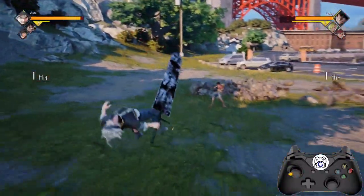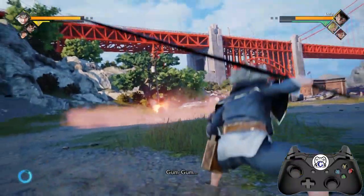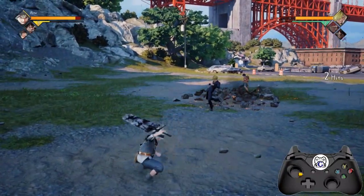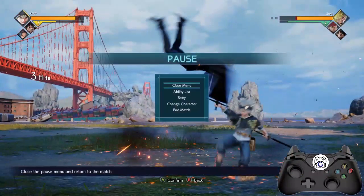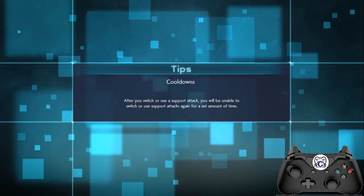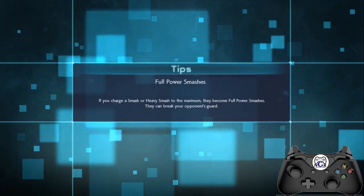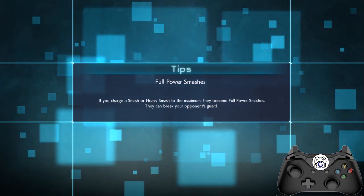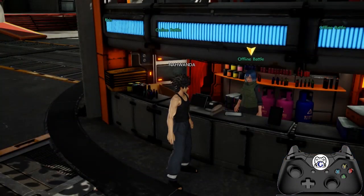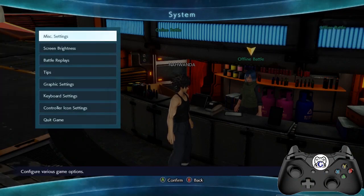If you still feel it's not fast enough, I think this is the best setting. Actually, the default is very fast — I can't even see my hero moving because it's too fast. Let's change the setting again and load the real default Jump Force setting to compare.